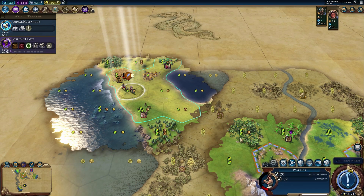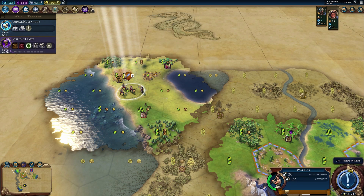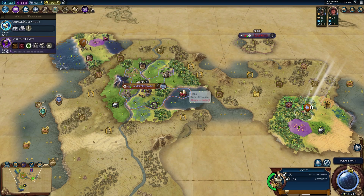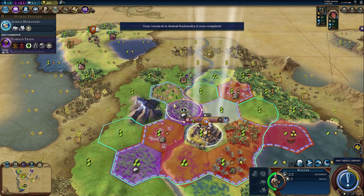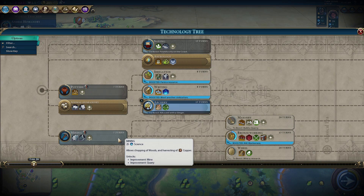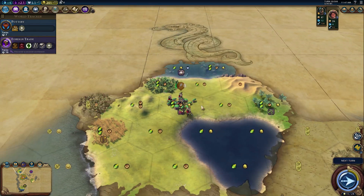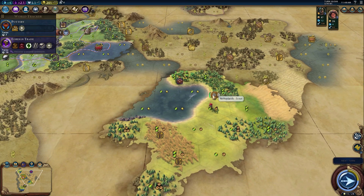We finished the holy site and now need more units to discourage Norway from warring us. We also want a second city badly. Leveling up units — I'd rather get the woods and terrain promotion. It's a pretty decent start and I don't want to lose it, so we have to be safe and might have to surrender this territory to Norway. It's an interesting continent though — I kind of dig it.